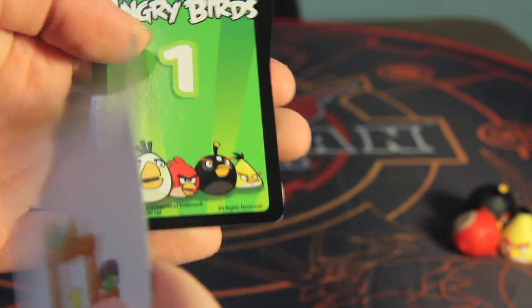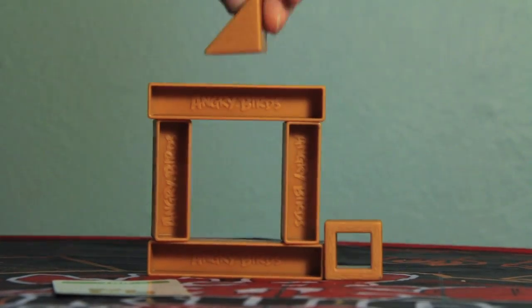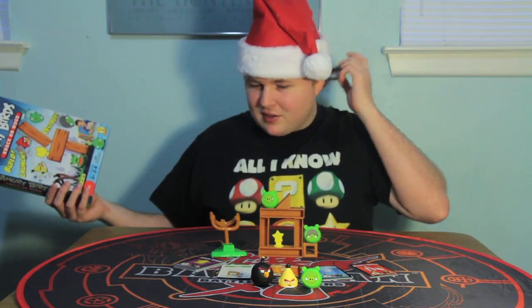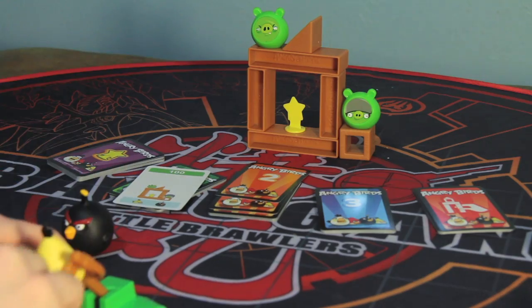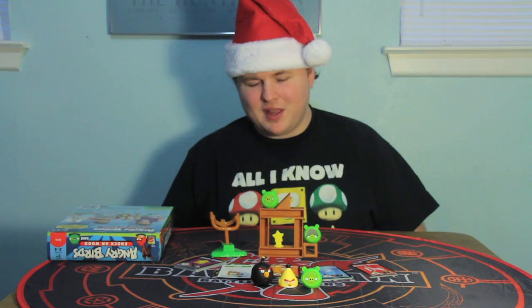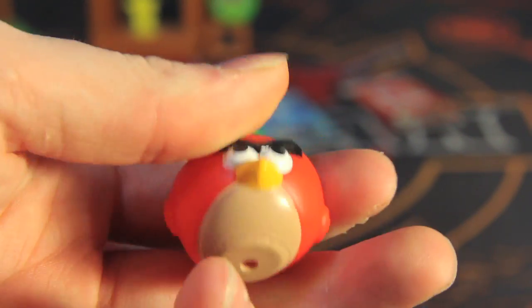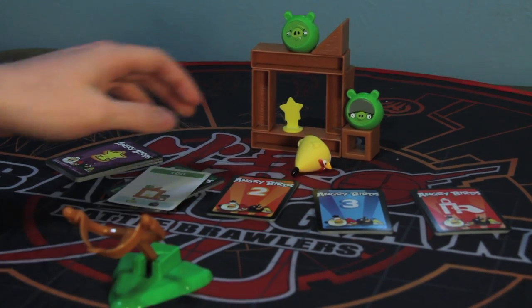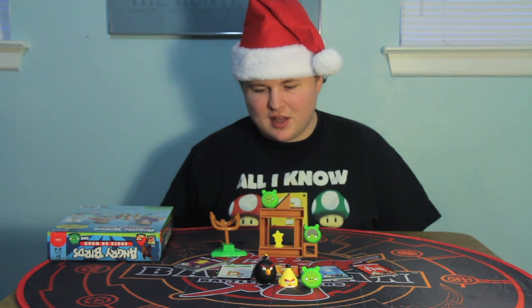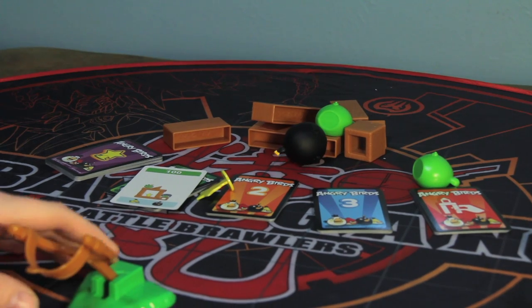What you do is you pick a point card, you draw the card, and you build the structure that is depicted on the card. In order to actually score points, you get a small list of birds that you get to use, and then you actually fire it head-on to the side like you see in the games. Now, this might seem like a bit of an easy game, but the birds are made out of a sort of squishy material, which makes the use of these launching birds surprisingly ineffectual against the structures. Although, depending on the bird you use, they have different levels of functionality, and the bomb bird pretty much destroys whatever it hits.